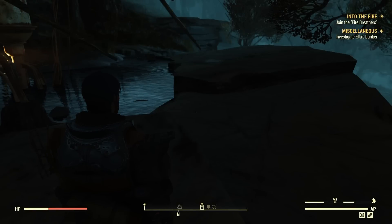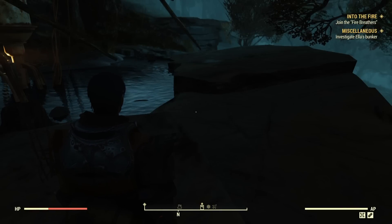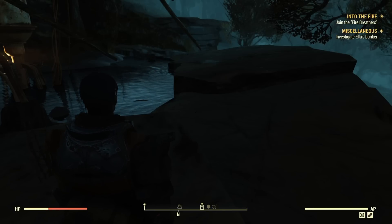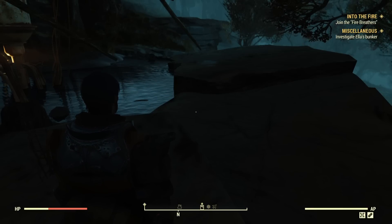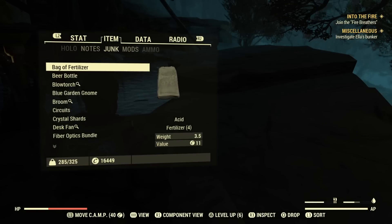Another thing you want to do, especially if you're starting out making a new character, is go into your Pip-Boy, go to your junk items menu, then go into component view. I found this very helpful for finding resources and gathering everything I need so I'm not running short and also not overfilling my inventory or stash.